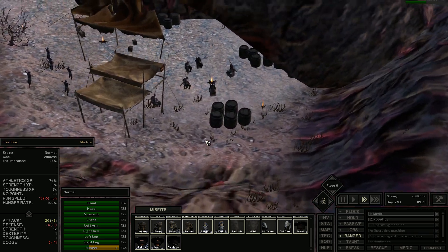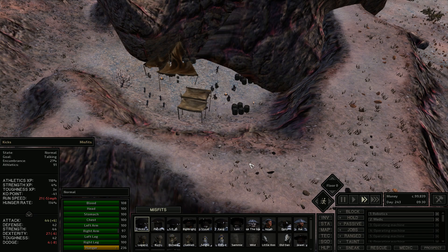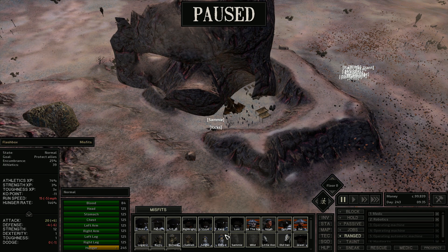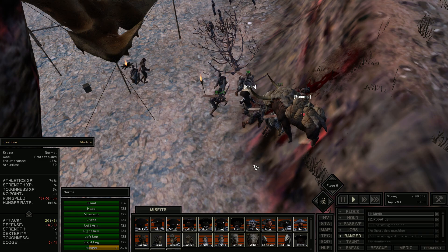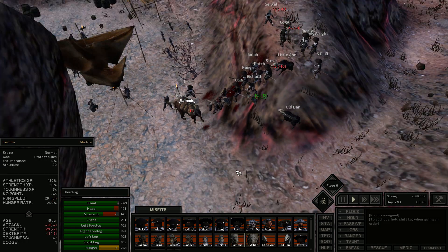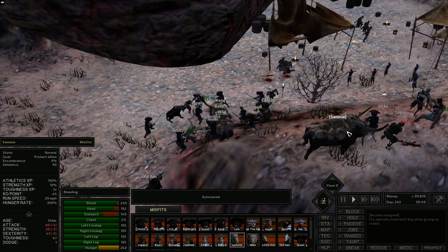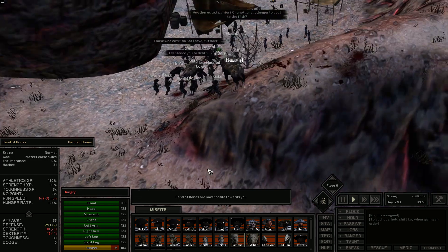Here's where the Band of Bones live. Let's just have one person come and talk to the Band of Bones. Kicks? Oh, they're telling us to leave. Dude, I just wanted to talk to you. But that's fine — let's put our friends down so they can help out. There you go Kicks — loosen them up before everyone gets here. Sammy, charge him! Kick him in the face, Richard. Band of Bones — some of them are completely ignoring us. He's like, 'I'm having my dinner, man.' The Band of Bones are now hostile. Weren't they hostile towards us before? They kept attacking us.